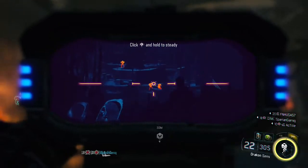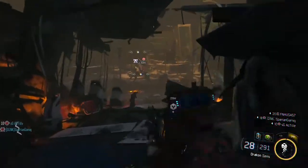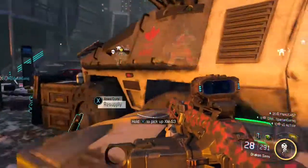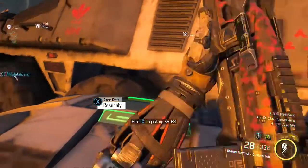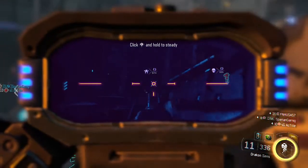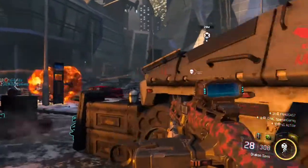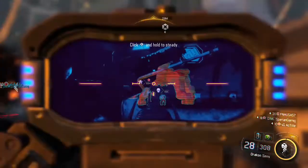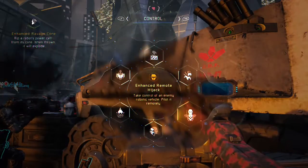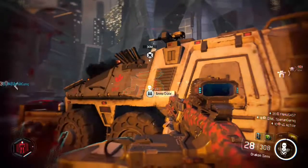Lots of enemies up ahead. The bad thing is you actually have to jump down into this mass. The reason you have to jump down is because all the enemies are basically invulnerable if you stay up there. So you have to jump down. Then you have an ASP that you have to deal with. Jumping straight in is probably a very bad idea — yeah, confirmed bad idea. So we're not going to do that.